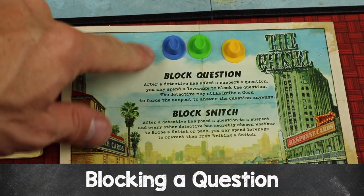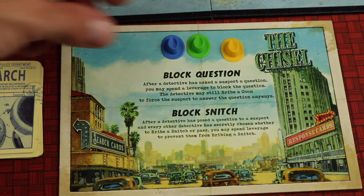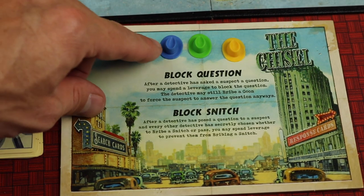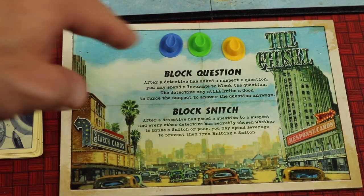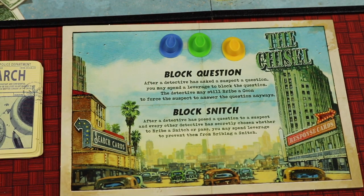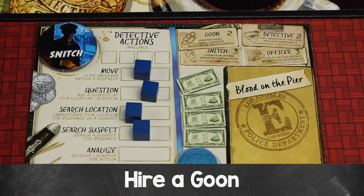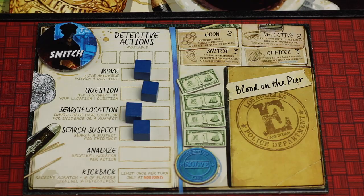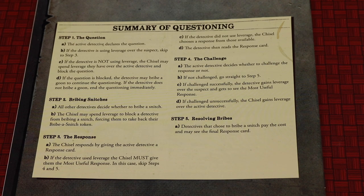The chisel can also use leverage in another way: when a detective asks a question, they can spend leverage by giving it back to that detective, blocking the question so they can't get any answer. However, if both the chisel and the detective have leverage over the suspect being questioned, the detective's leverage has priority — they can spend theirs first, preventing the chisel from blocking. And if the chisel does block your question, you can spend two scratch to hire a goon and get the response after all. A summary of the questioning process is on the back of the chisel's casebook.